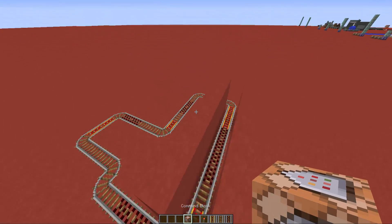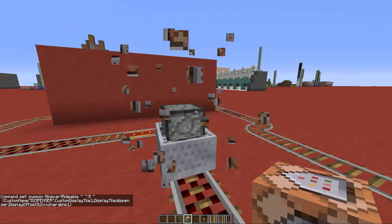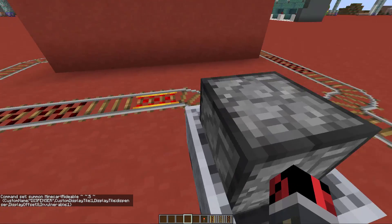What you have to do is take this command block, place it on top of any type of rail, click the button, click done, then destroy it, and you'll have your minecart.